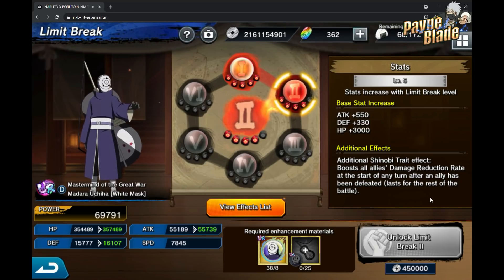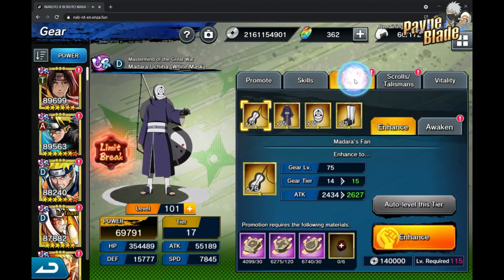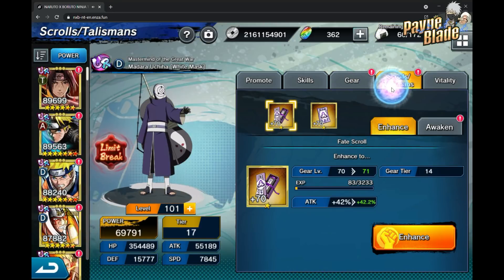The damage reduction rate is also pretty massive. His LB2 boosts all allies' damage reduction rate at the start of any turn after an ally has been defeated — and this one does stack. So the more allies that die, the better he becomes as a tank. He is a bona fide OP unit in comparison to a lot of tanks out there.